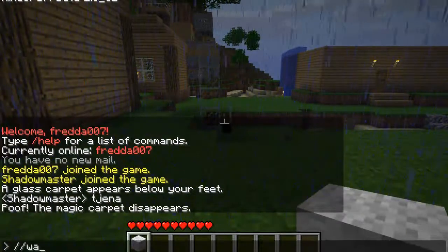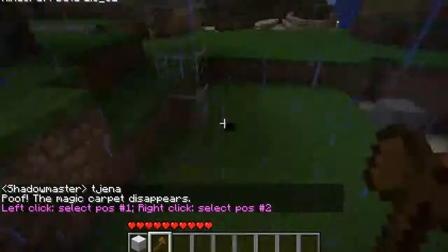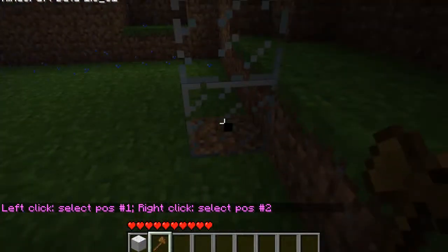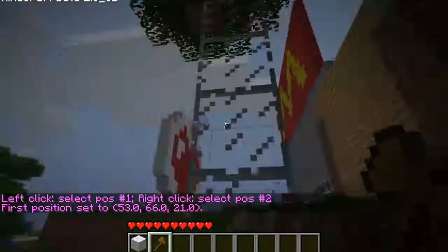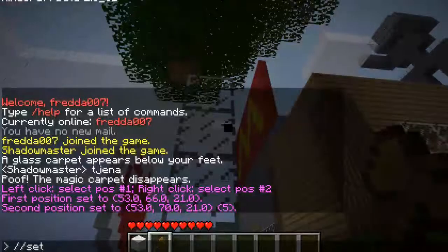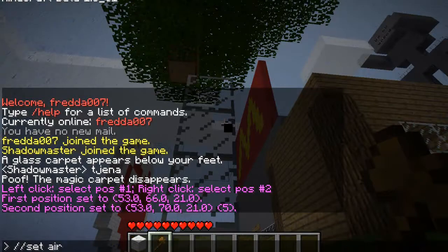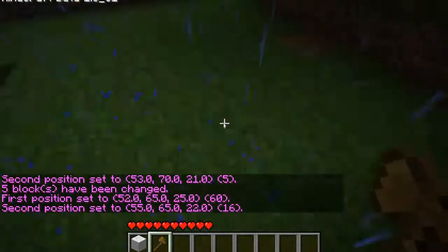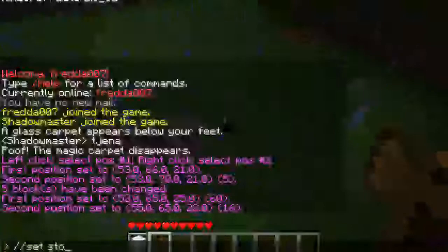Then you can do slash wand. So this is kind of a tricky thing. Here's a good example — you have this little thing. Then you left click in the bottom, right click there, and you can write slash set air, and it will disappear. You can do the same with this — slash set stone.